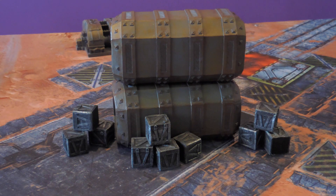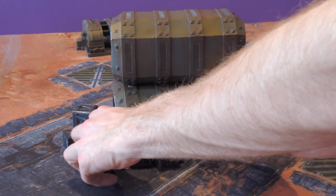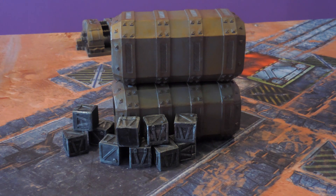Next we're going to take a look at these crates. This set comes with a bunch of them, and they're great to just have a variety around the table. You can set them up like you see here, but you can also move them around and have a big wall of them. They're very interchangeable and you can just fill them up around the mat.